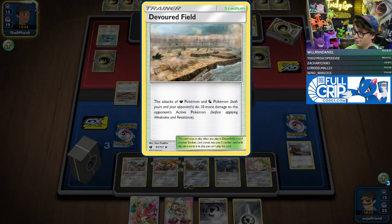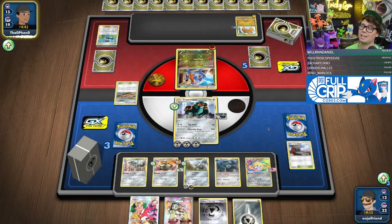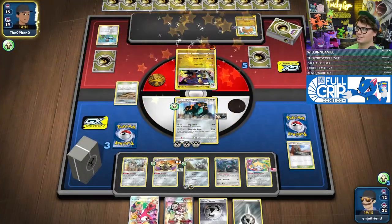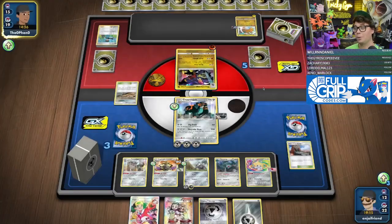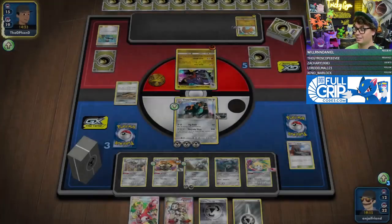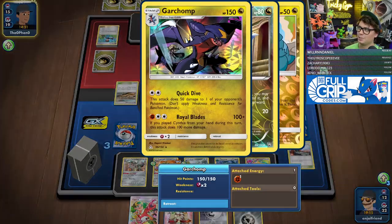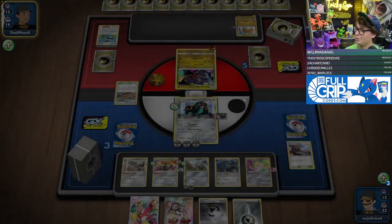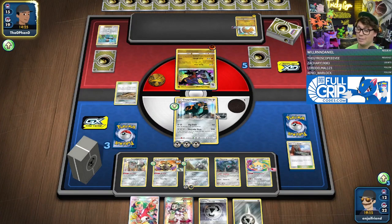Devoured Field — so Dragons do 10 more. Dragon Call. But we Bird Keepered this turn, didn't Cynthia. Cynthia Royal Blades would have done 200 damage, which still would have been short. This Copperajah is basically invincible at this point.